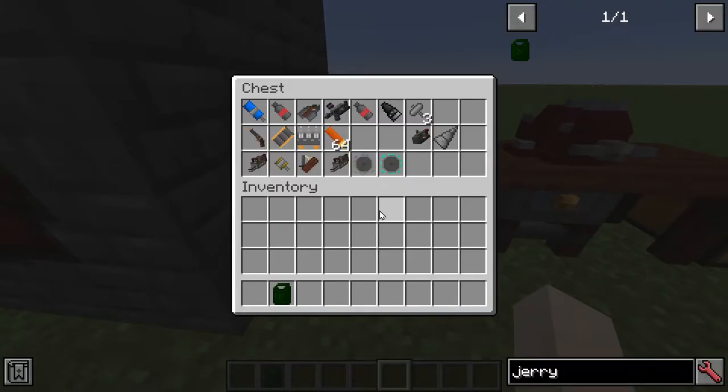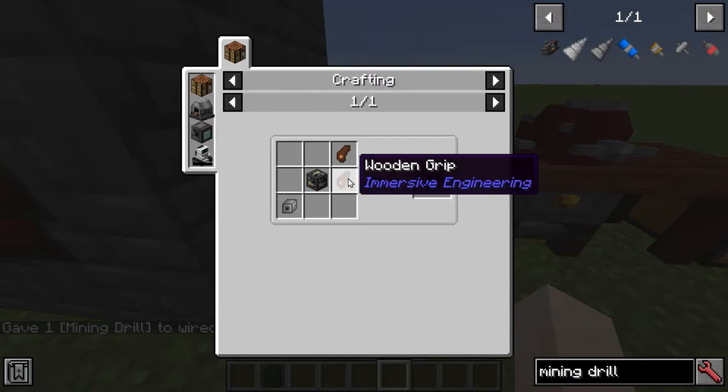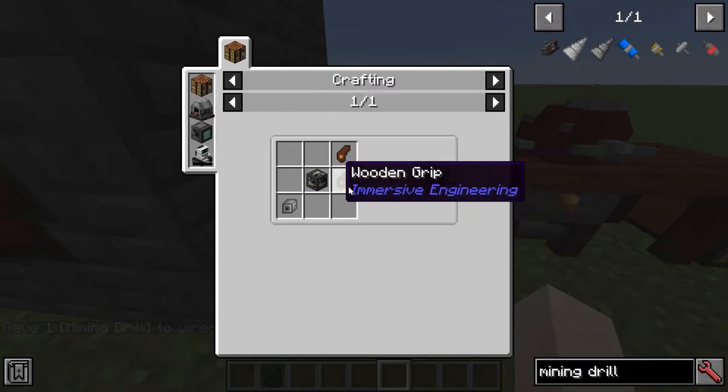I put a selection of stuff in here — like the mining drill, for instance. To make a mining drill, you need to create this item, and it says 'empty, no drill head equipped.' We'll move on to what we do with that in a minute.